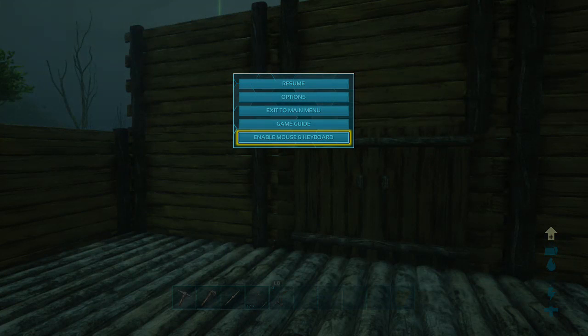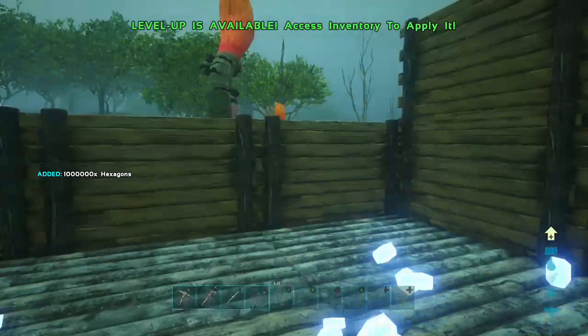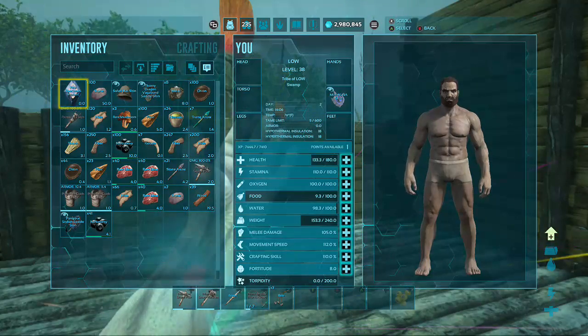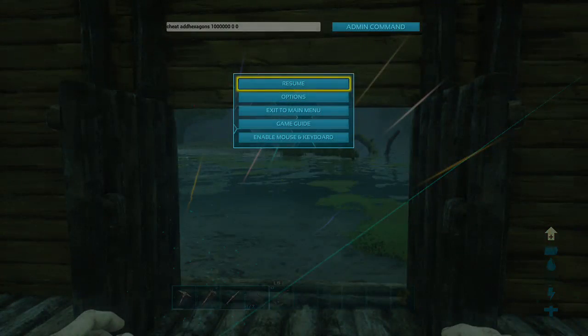Now on to console. Here we go. It works on console! If you just do this, you'll be able to spawn anything in. That's a command, and it's as easy as that if you're on console.